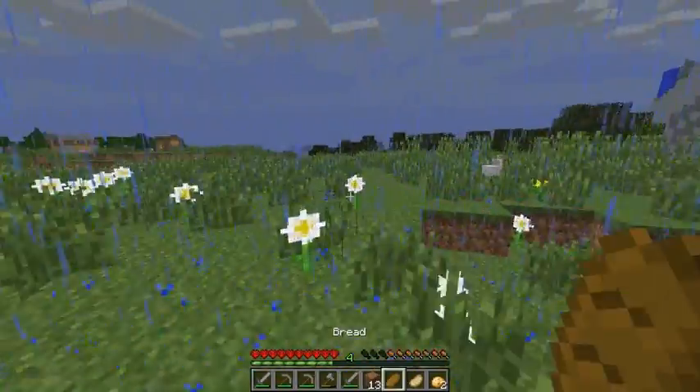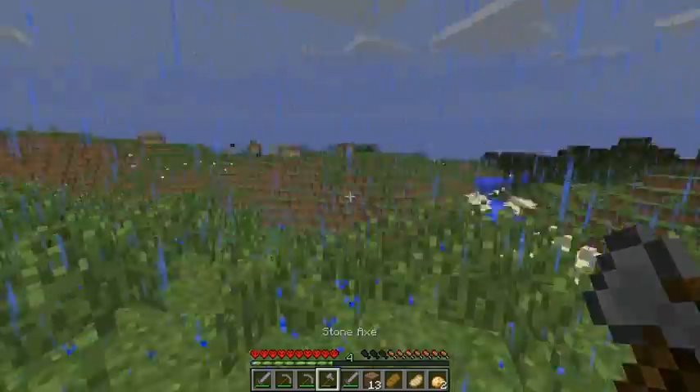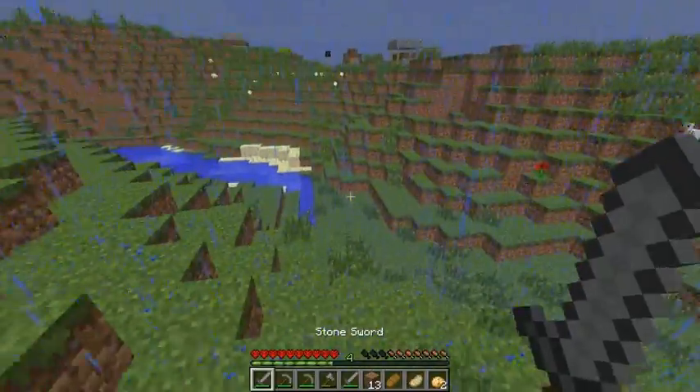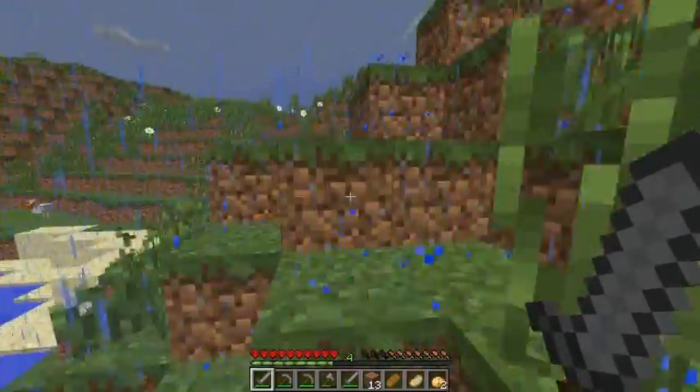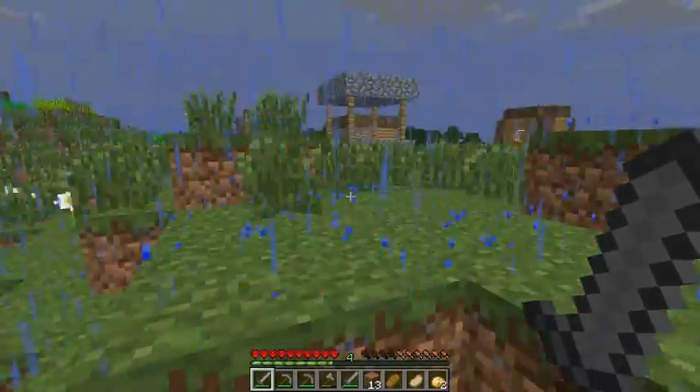Okay, let's get out of this rain. We have 41 pieces of oak — I guess that'll do for now, not bad. We definitely have to go mining and get some torches. Well, we have to get coal and then make our torches. We got wood so that's not that bad.